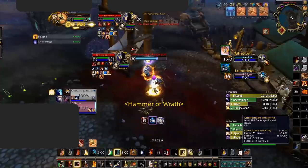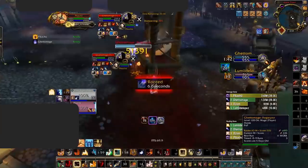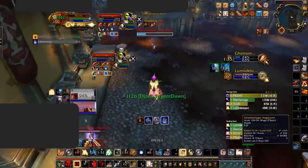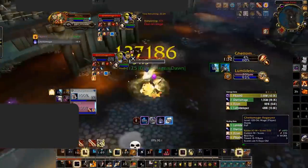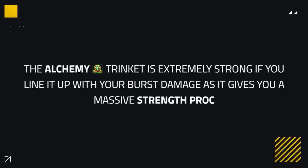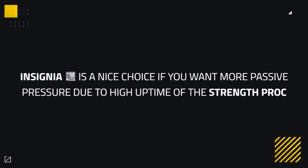You want to use your on-use trinkets with your Avenging Wrath to gain massive burst damage with your wings, allowing you to crush enemies quickly, get big defensive cooldowns from the enemy team, or just land kills. You could pair your on-use trinket with a proc trinket for more passive and burst damage. The Alchemy trinket can be extremely strong as you can line it up with your burst, giving a massive Strength proc. However, it doesn't proc as often as the Insignia, so the Insignia could be a nice choice if you want more passive pressure or if you favour other professions.